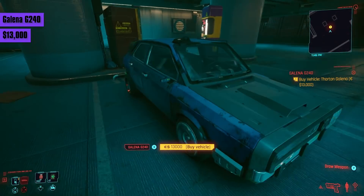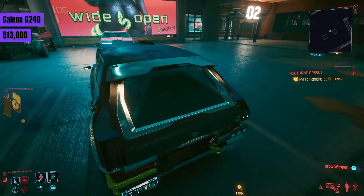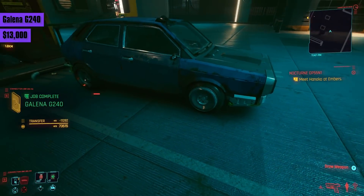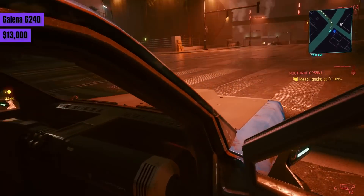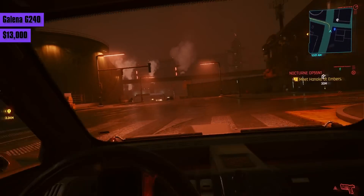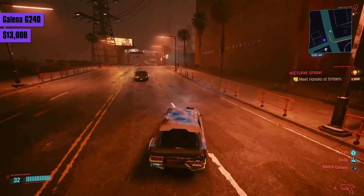The first car you'll be able to purchase is the Thornton Gallina for 1,300 eddies. It looks like trash, it drives like trash, but who knows, it could be your thing. It accelerates just as bad as the Archer Hella, but only reaches around 120 max speed. I don't recommend wasting your cash on this one unless you really want to make a statement.